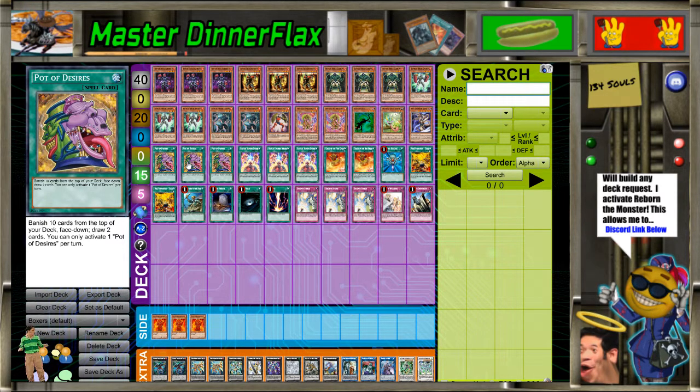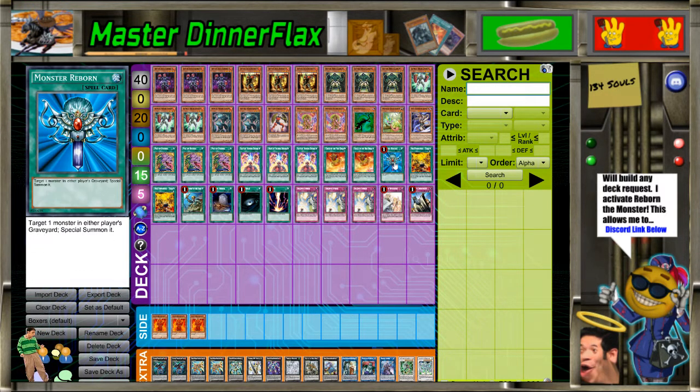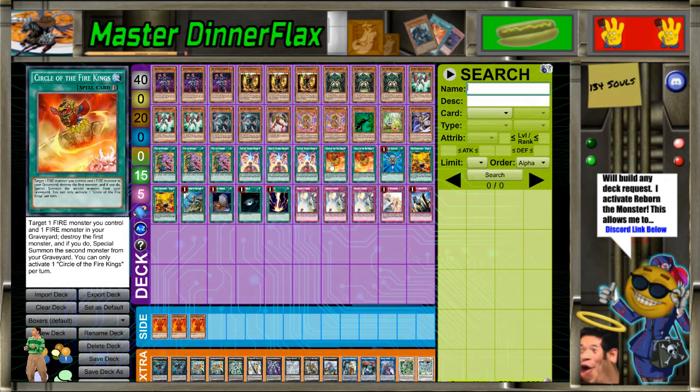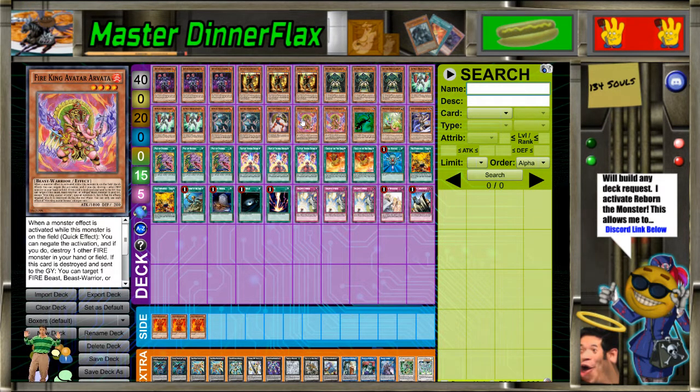For the spells: three Desires. You have a lot of redundancy in the deck so you don't really need to worry about Desires banishing combo pieces. There are a lot of decks I don't like Desires in, but this is not one of them — this is actually a deck where you just want to see more cards. Especially since you have three Spirits, two Circle of the Fire Kings, and one Reborn — you have six revival cards to make sure you get there with Headgear. Circle of the Fire Kings is a real neg-one trade-off, but the amount of damage you can actually do with this card is absurd. I've OTK'd someone in playtesting just with Circle of the Fire Kings.